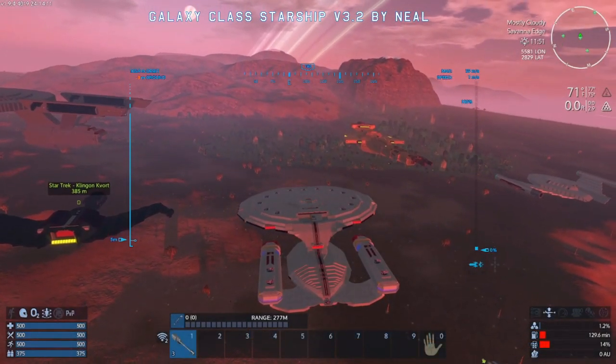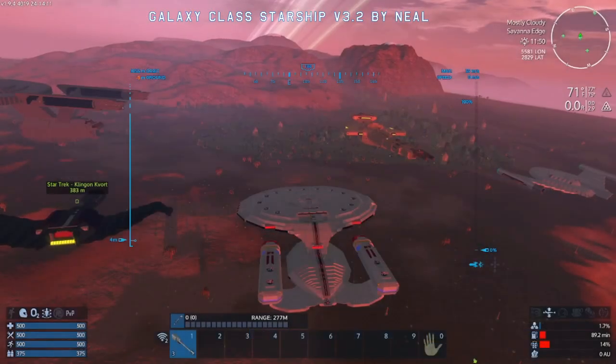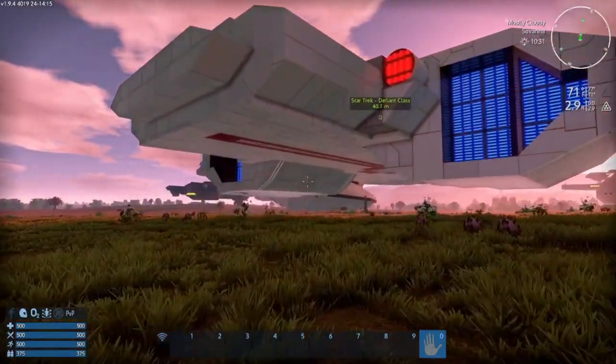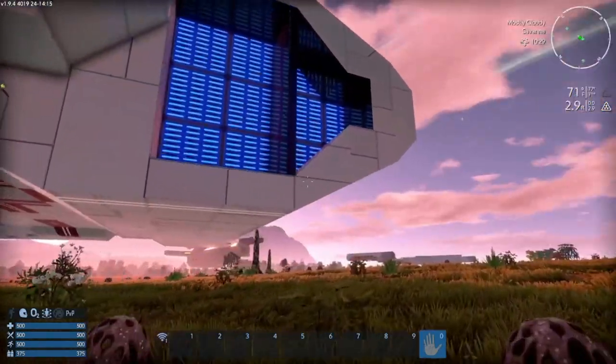but due to the CPU requirements, this is mostly just a demo hull or an art piece, but not really functional. Perhaps it could be made to be functional. I was almost certain that this little Defiant class here, which is small so it should be easy to do, would be functional. But it isn't really.